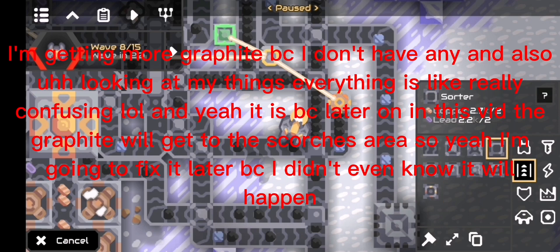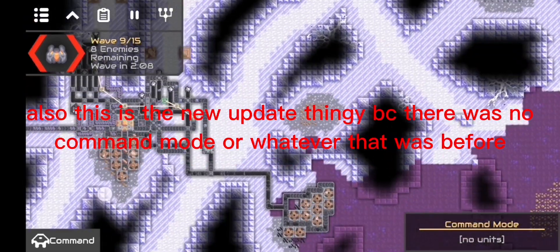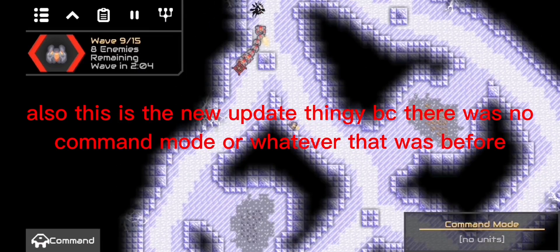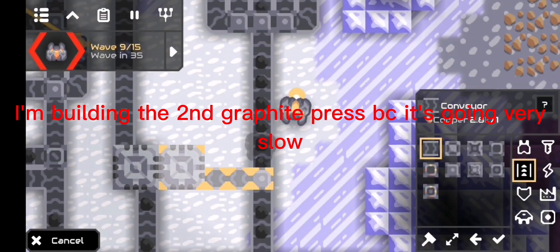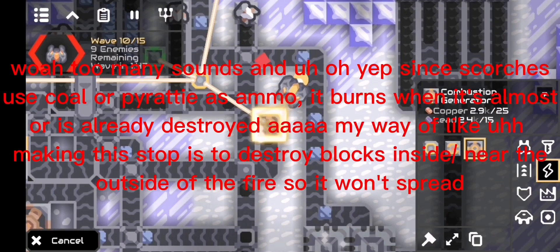I didn't even know it would happen. Also, this is the new update, because there was no command mode or whatever before. I'm building the second graphite press because it's going very slow.